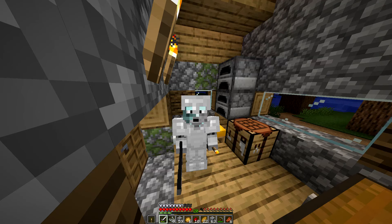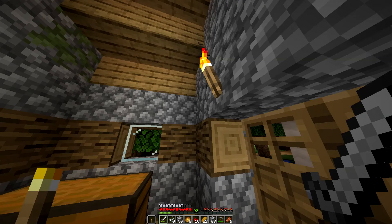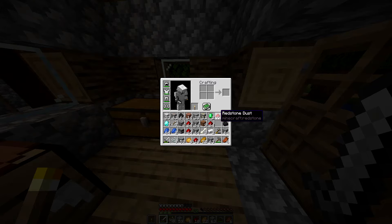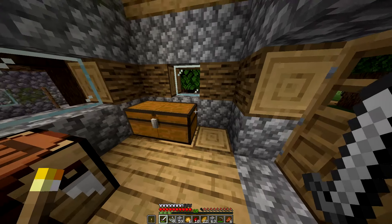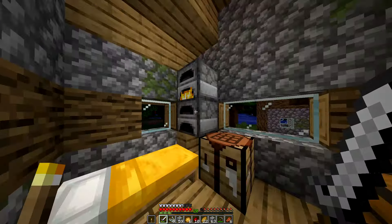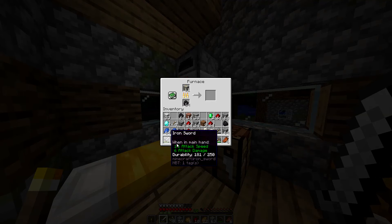We are back! I'd say I was mildly successful — not super successful. We came back with seven diamonds, a bunch of redstone, some lapis, a little bit of gold, some emeralds, and 61 iron. Not bad at all, but I've had better mining trips. Let's go ahead and start smelting this stuff so we can start using it.